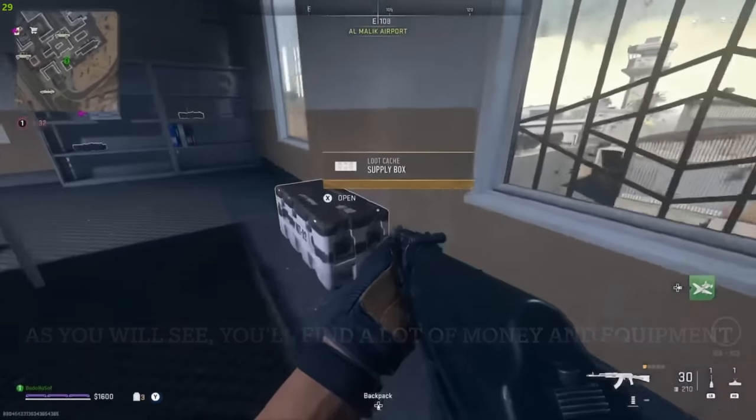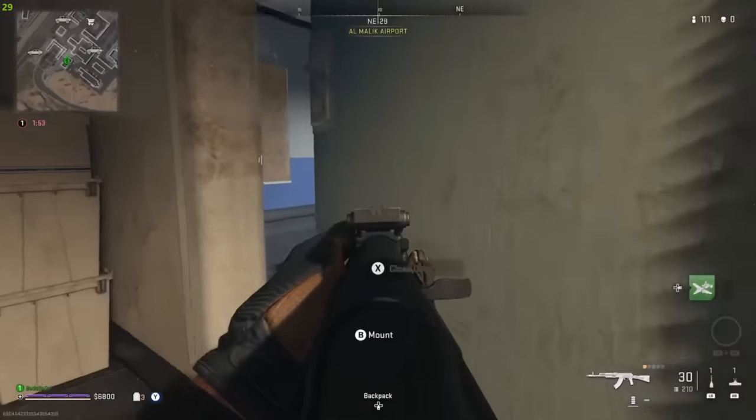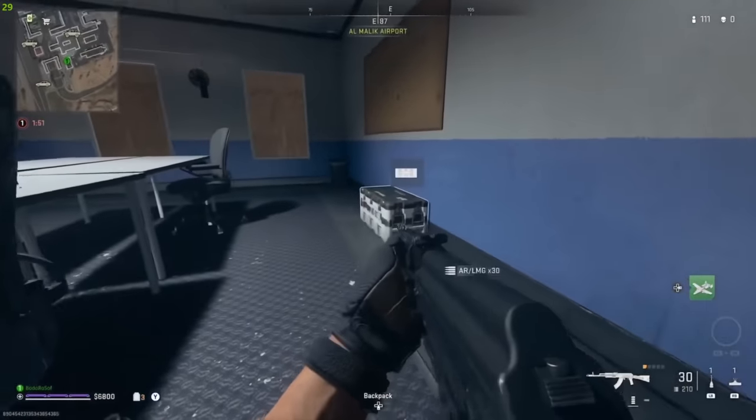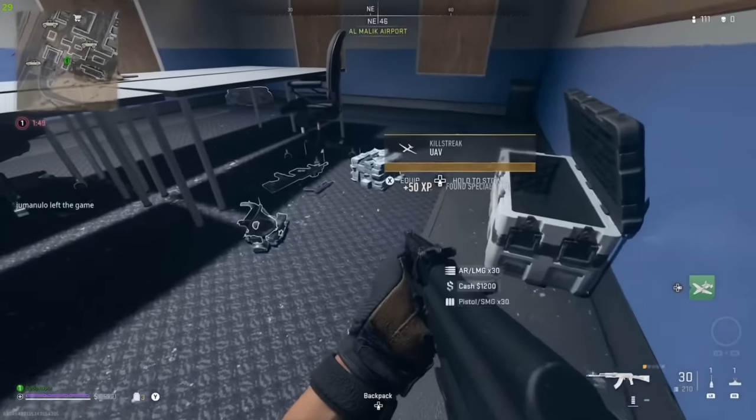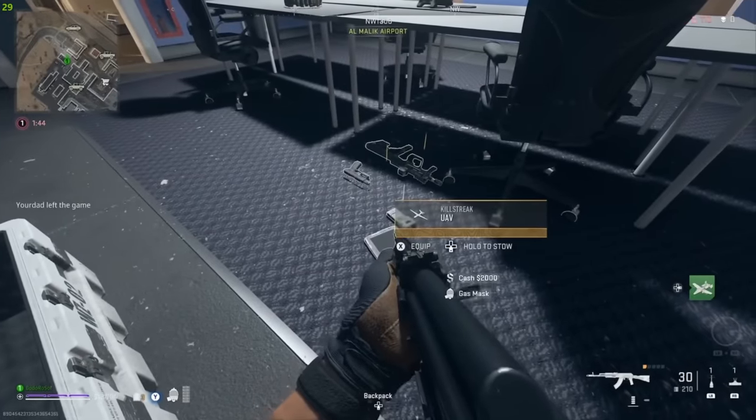In Warzone 2, they added a white box variant — the rarest crate you can find in the game. They mainly spawn at strongholds and black sites, and not only have gold loot, but more importantly drop an insane amount of money, way more than any other box could. Just figured I'd throw these in while we're talking about Warzone 2.